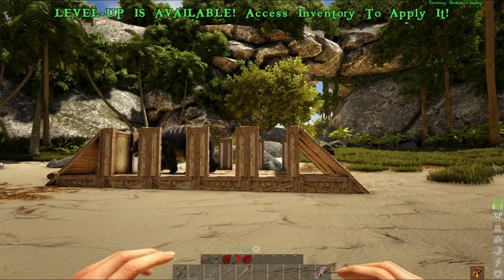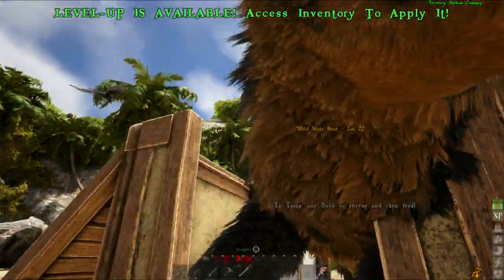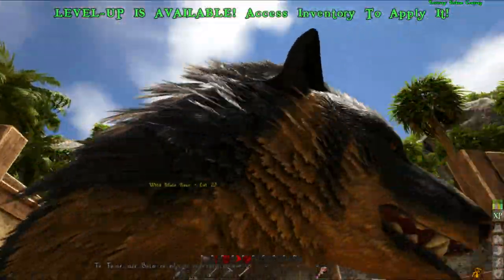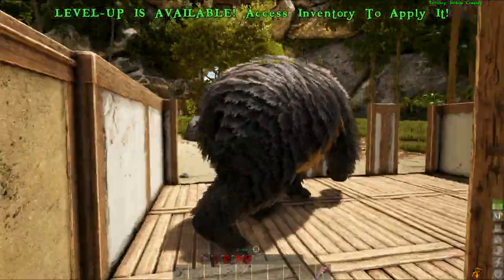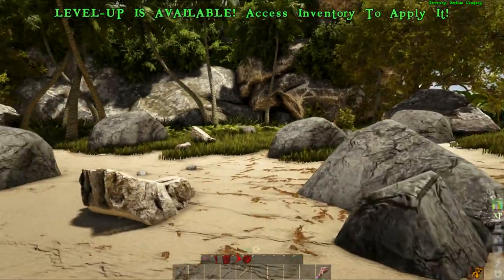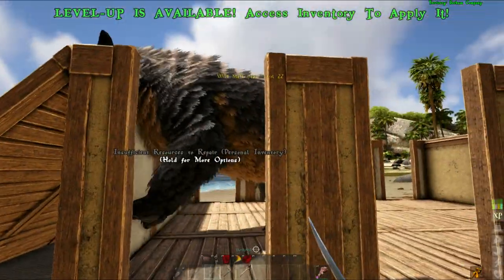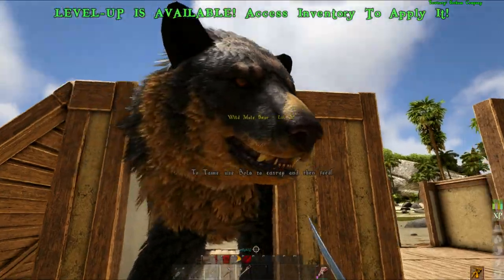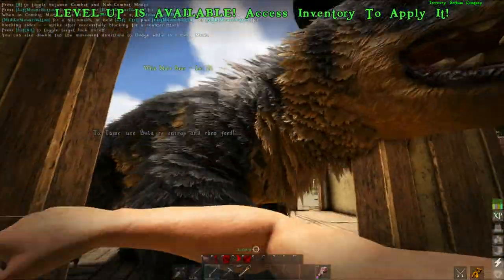I'm going to show you how to avoid its attacks whilst it is down, and how to knock it down or basically entrap it with a bow. As you can see, I'm getting into the bear's personal space — it's not doing anything, it's not taking aggro onto me. Once you start attacking it — I'm going to use the sword — you will see that I won't do a lot of damage, meaning that it does withstand attacks quite well.